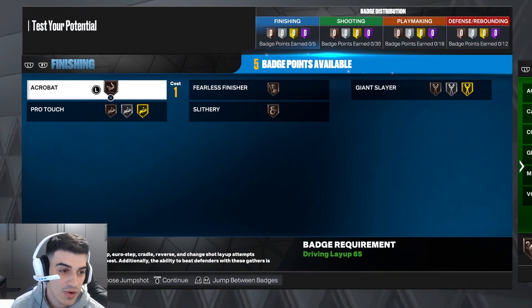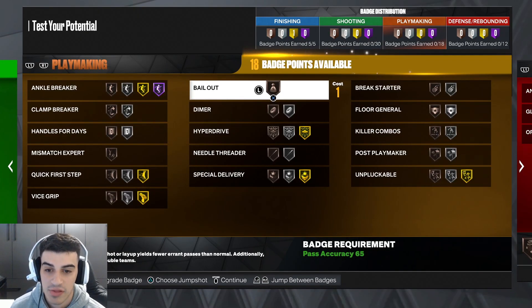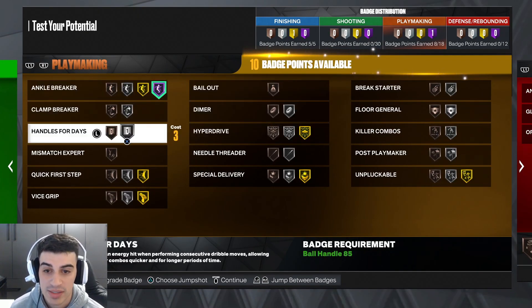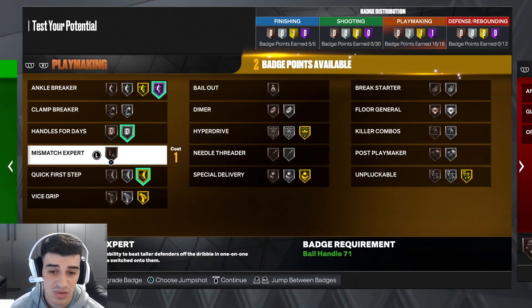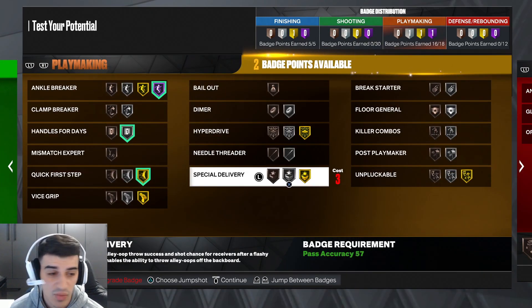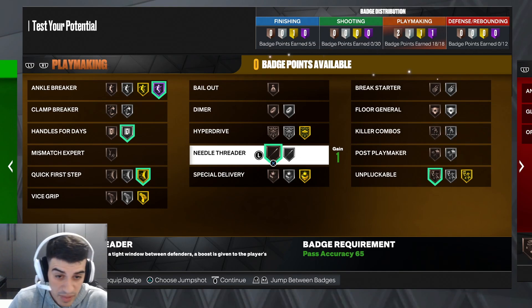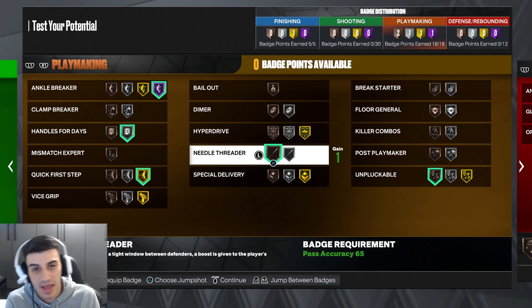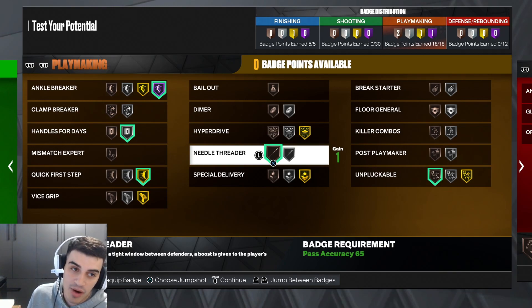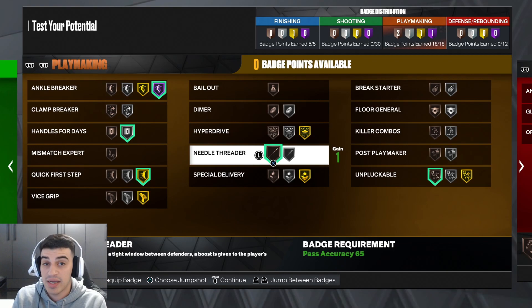On the playmaking build you still have 30 badge points. You get Hall of Fame Ankle Breaker on a pure sharp, Gold Quick First Step, Handles for Days, Needle Threader, Clamp Breaker, and Unpluckable on bronze. I'll probably end up making both builds — one with playmaking and one with finishing — but right now I'm sticking with the finishing version. If anything changes I'll drop an updated video. That's why I made sure to show you both variations: the playmaking route and the finishing route.